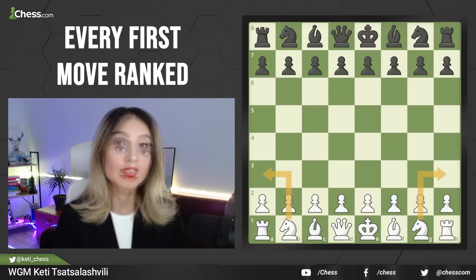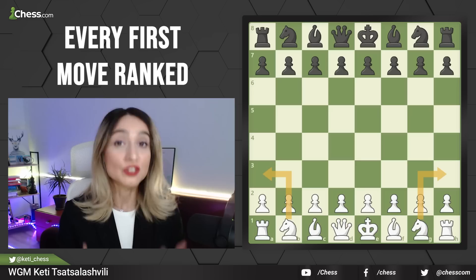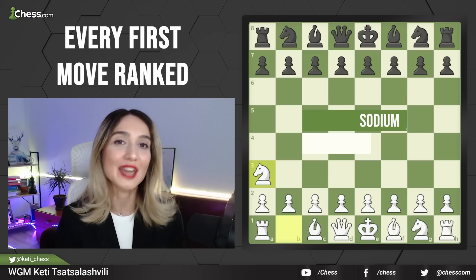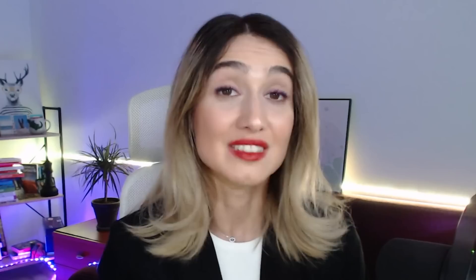Our next category is when the knights are making a wrong turn: Knight a3 and Knight h3. Those are developing moves, but not the right moves. We would like to develop the knights towards the center, not at the edge of the board, because knights at the edge are very limited. Knight a3 is called the Sodium Attack — Na3, where N and A stand for chemical terms. It is known that if you use too much sodium, your blood pressure goes up. Knight a3 has the same effect, so it is not recommended.